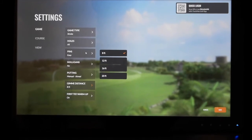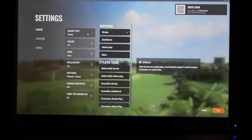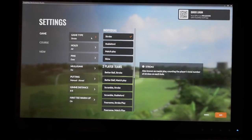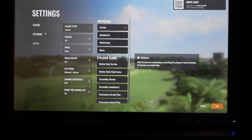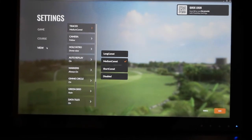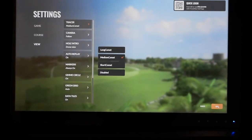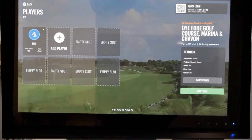Everything else I would keep the same. We have low wind, a warm up on the first tee, stroke play — and obviously if you wanted to change that to a scramble, there's two man scramble and four man scramble. In general I'd leave these settings the same because those are pretty generic and most people like them. In the bottom right you're just going to click save, then push start game and you're all ready to go.